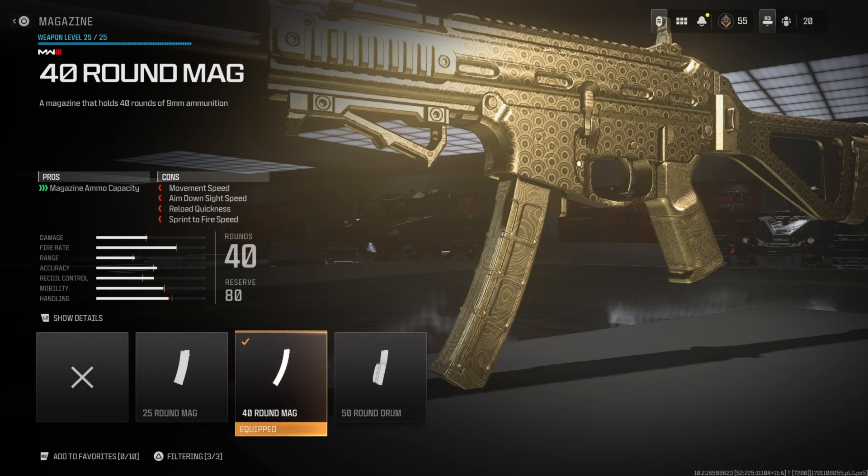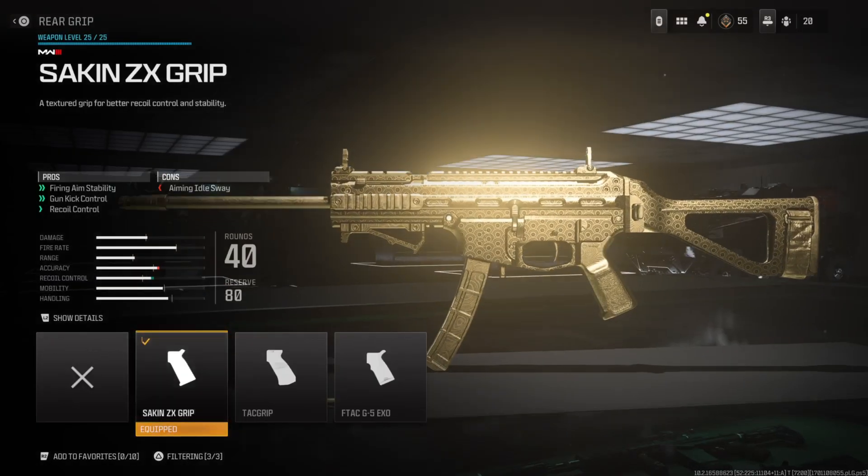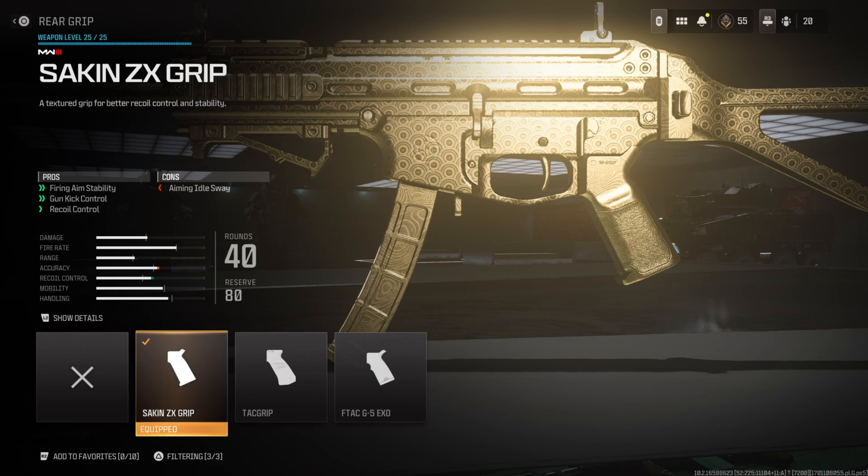This thing has a very quick fire rate so you're going to be burning through a lot of ammo. I was running this class setup in 10v10, which is my main game mode nowadays, so the 40 round mag is a must-have on literally 6v6, 10v10 — you name it. Finally, for the rear grip I'm running the Saken ZX Grip, which improves firing aim stability, gun kick control, and recoil control. We do lose some aiming out of sway, but it's an SMG and most of your gunfights are close corridor engagements anyway, so it doesn't matter.